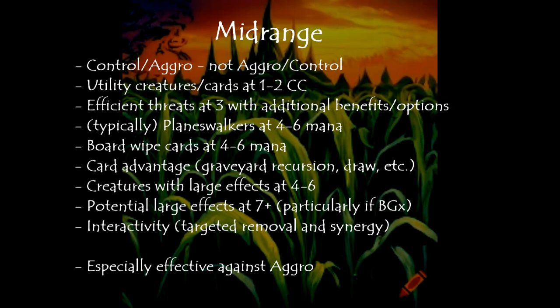Card advantage — meaning graveyard recursion, repeated or multiple cards at the same time, draw, et cetera. Creatures with large effects at four to six mana.